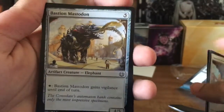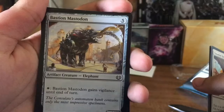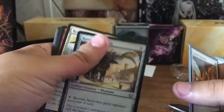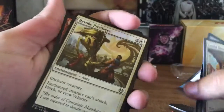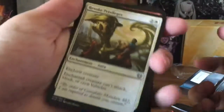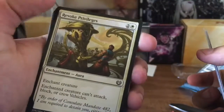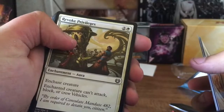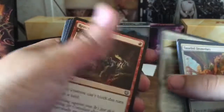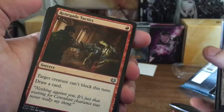Batson Master Dawn — I should add this to my artifact deck. Batson Dawn gains vigilance... never mind, there's no white in my artifact deck. It's just all colors except white. Revoke Privileges: enchant creature can't attack, block, or crew vehicles. Oh, sweet baby Jesus — it's a more overpowered Pacifism.